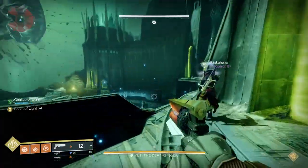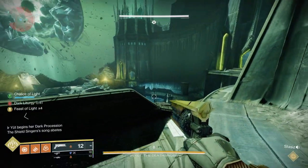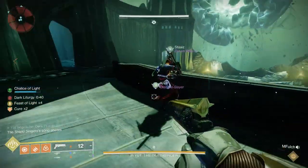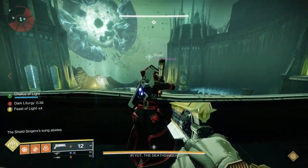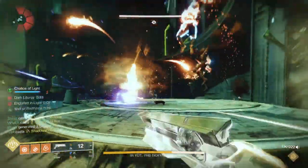Continue doing DPS, and once that resets, you're basically going to do the same encounter again — trade the buffs across, scout out and find the wizards, kill the wizards, and then set up for DPS.